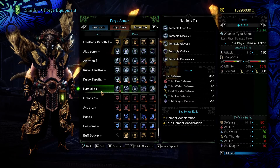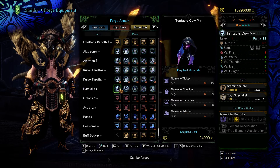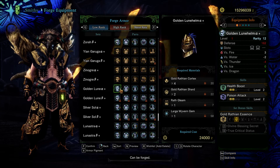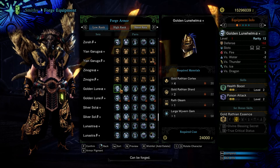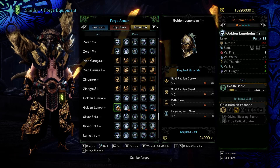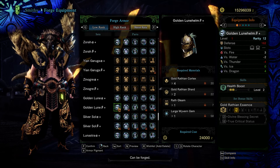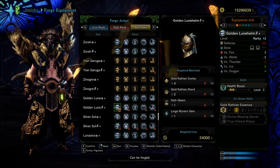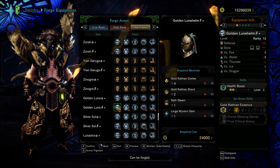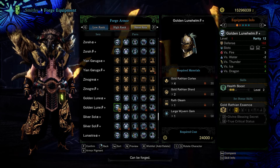If you don't want to run two-piece Brachydios, I would say two-piece Namielle — run the helmet and the beta belt for Namielle — those would be more ideal if you want more element damage. Or even Gold Lunastra for the divine blessings. It's really up to you on what two pieces you want to run, but the three Kushala pieces I mentioned are set in stone in my opinion.